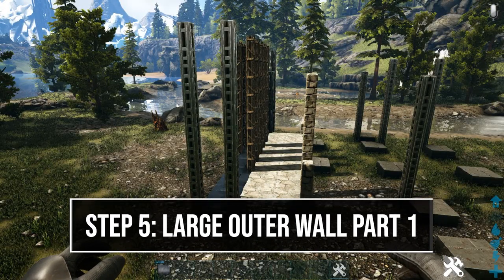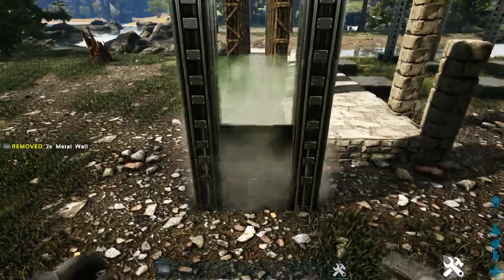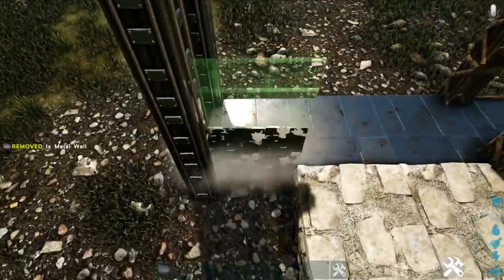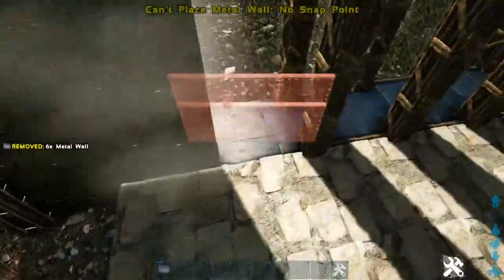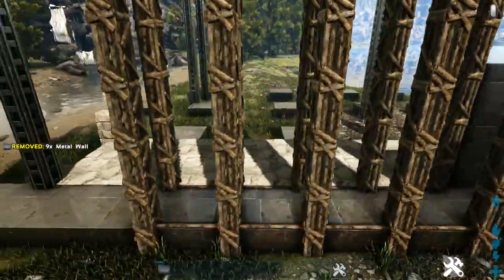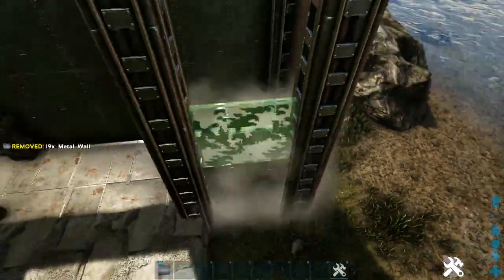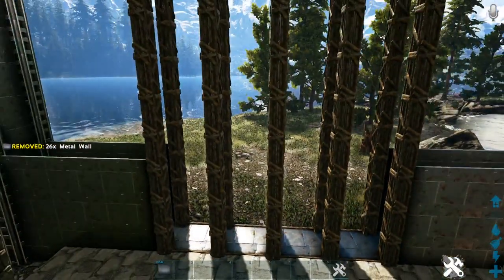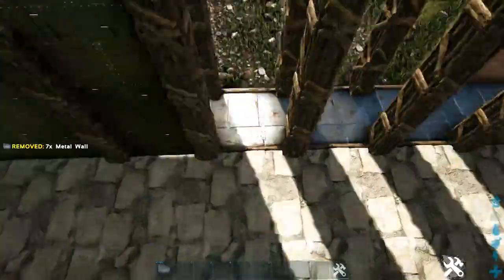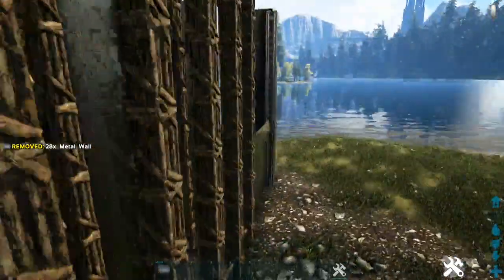Next we're going to build up this large wall on the left side. First, between these two metal pillars go ahead and place eight-high metal walls. Then on the inside, on the next three spots before we get to the wood, place three-high metal walls. Do the same thing on the outside. Then go ahead and repeat the entire process on the back side. Between each of the wooden pillars, place seven-high metal walls, and repeat this on the outside as well.